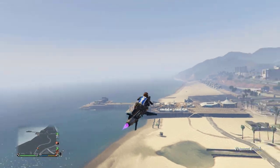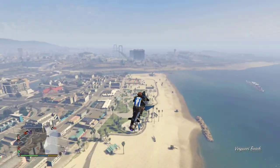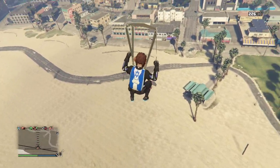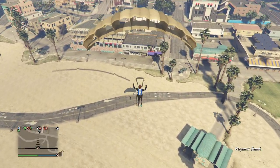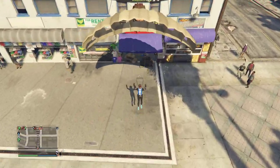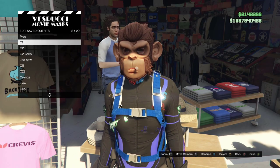Alright guys, once you come to the Maze Bank store, what you have to do is fly high enough. Come to a good position like this, jump out, open your parachute, and we're going to go straight to the Maze Bank store and land it. Here we go — lower it a little bit and boom. Now press and spam right on the d-pad. There we go.